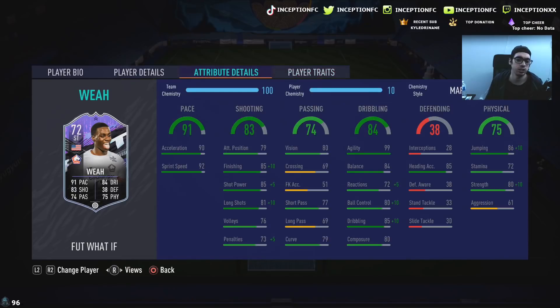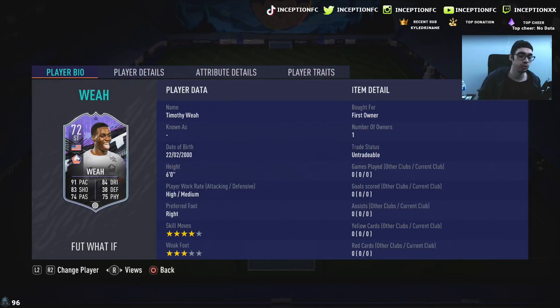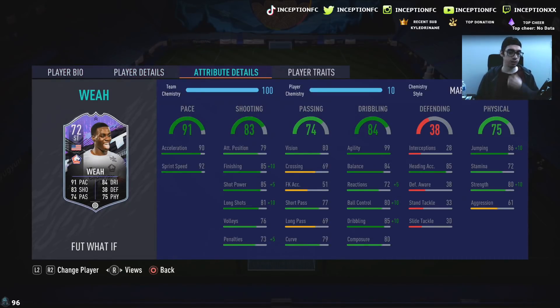Player traits in game: he has the injury prone trait. He's got 90 acceleration with 92 sprint speed, 79 for attacking positioning while being a high-medium work-rated player. And we're working with a card that has 99 agility.